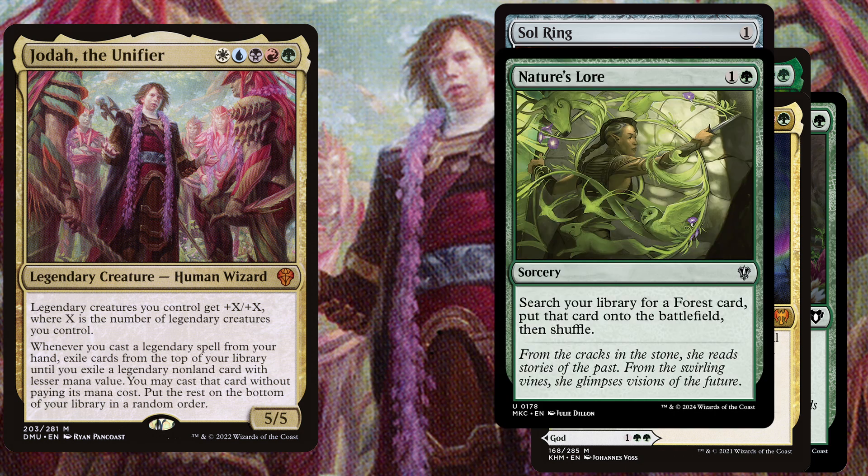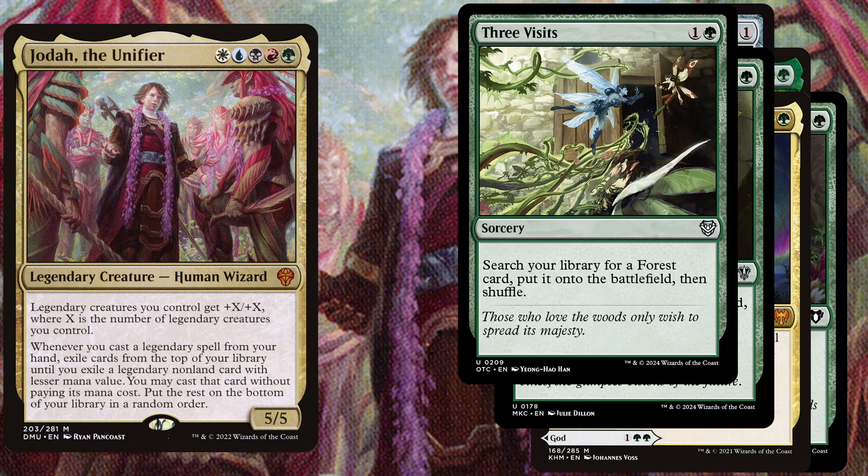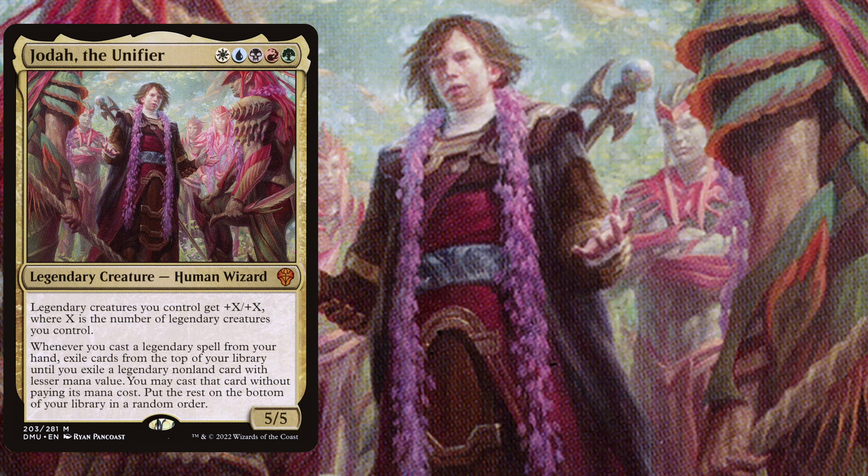Of course we play Nature's Lore, a 2 mana sorcery that searches your library for a forest card and puts it onto the battlefield. Just like Three Visits, also a 2 mana sorcery that searches your library for a forest card and puts it onto the battlefield.